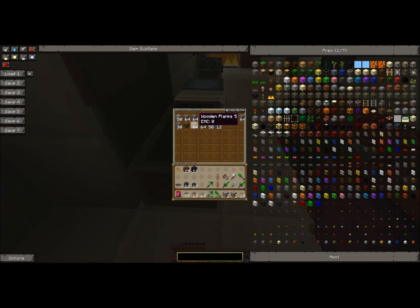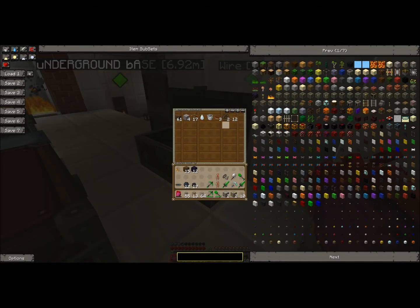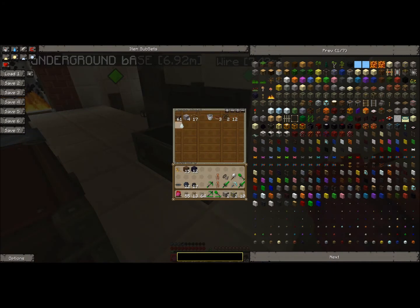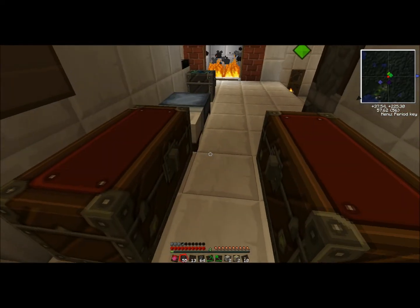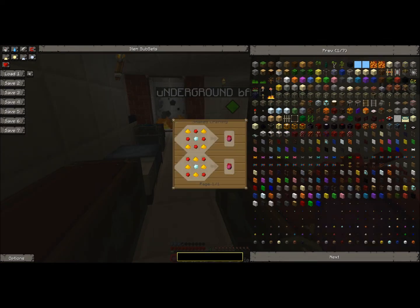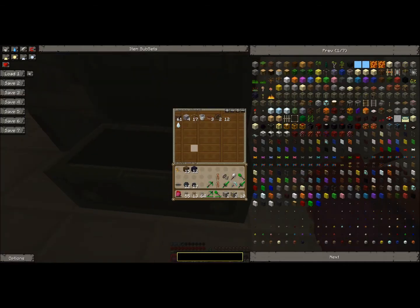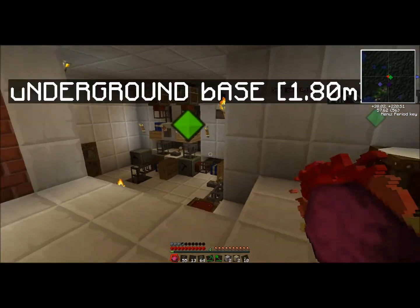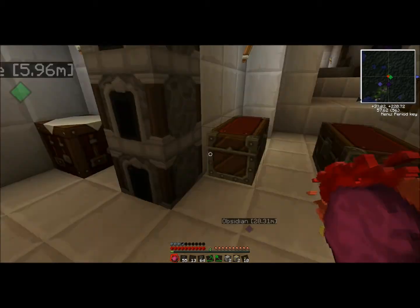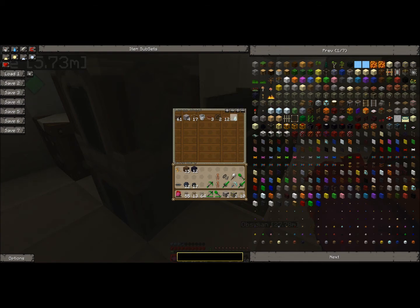This is all my wood and stone, so now that I have more of that I gotta put it there. This is extra machinery and weird items like this. I had to go to the nether, like I said, to get glowstone — to make... I think it was actually to make this. I killed a ghast, or whatever they're called, and he dropped it. It has very high EMC, but I can't really trade it in, I guess you could say.